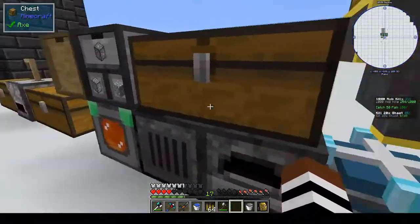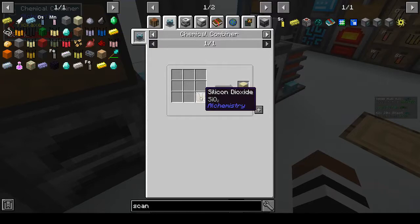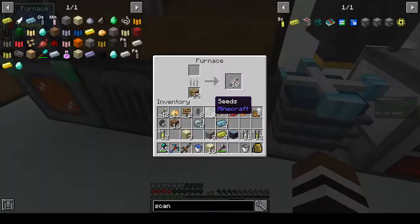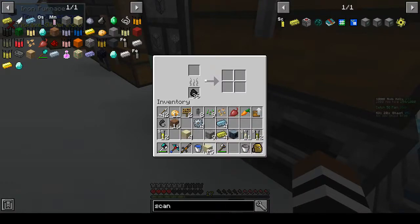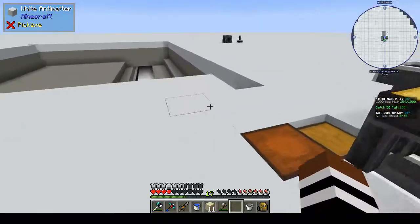We need one more block of sand. Sand is silicon I believe. Let's get a stack of that from the combiner. Sand for silicon - I remembered! I might as well take the whole stack because you'll need sand for stuff. I had fish in there - let me turn down the stack while we're doing it. Let's put this iron over here.